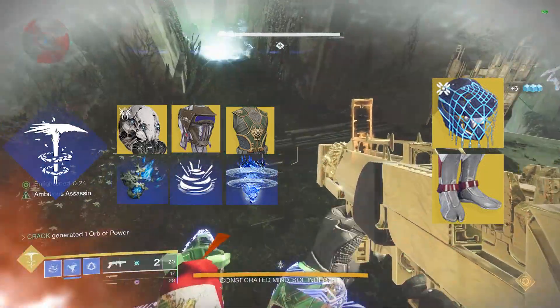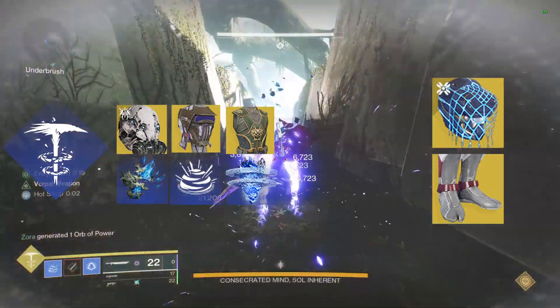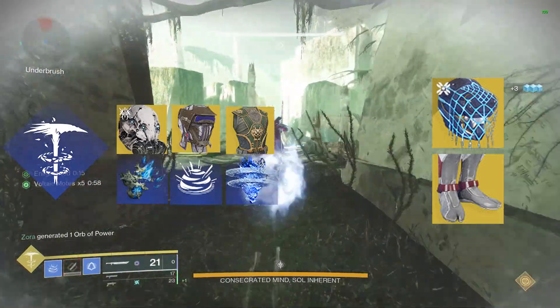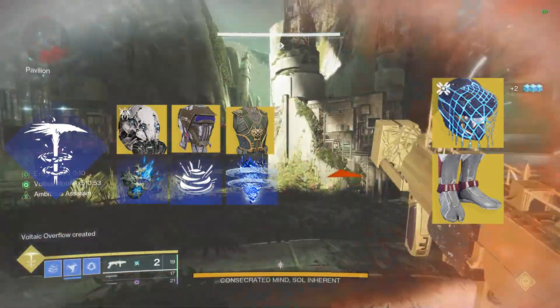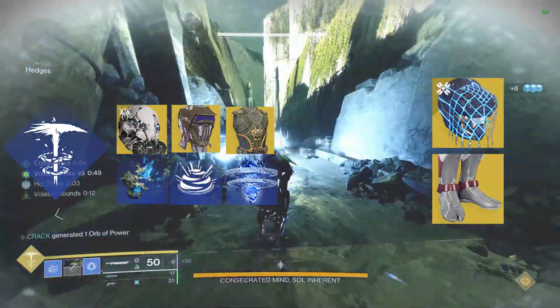As for damage, you will be swapping to one of three options. If you are using First and Last, you can swap to Baccarus in order to get some extra arc damage after dodging. If you are using the new route of the Nightmare Shotgun, you will want to be on either Foetracer or Dragon Shadow, using your shuriken to reload during your rotation to hit optimal damage.